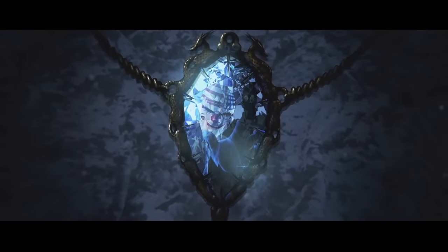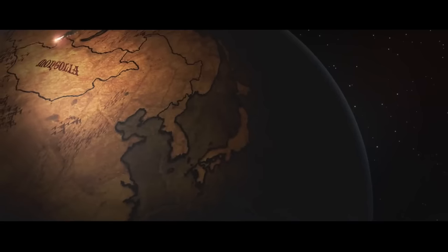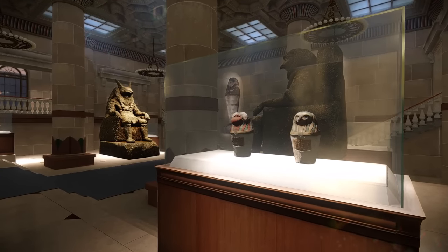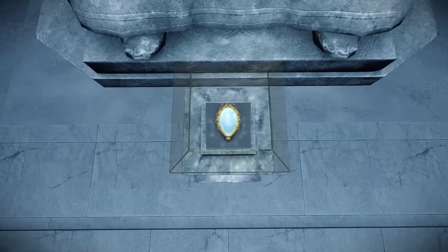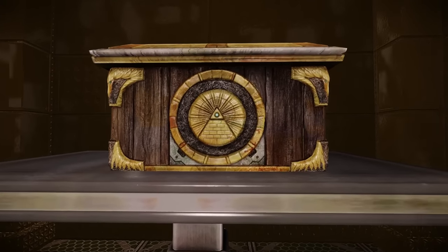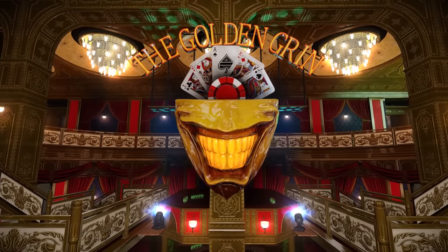The Diamond heist contained important hints towards the nature of the dentist and set the groundwork for the historical scope Payday's eventual lore would cover. The heist itself made a number of references to the star system of Algol, related to demons and the Gorgon Medusa. Godly and celestial imagery was very prevalent within the MacHendrick Museum, with Egyptian, Sumerian, and Greek pantheons first being explored on this heist. Golden Grin was the final dentist heist, and it introduced the dentist's loot, which would later be discovered to be one of the catalysts in unlocking the secret.